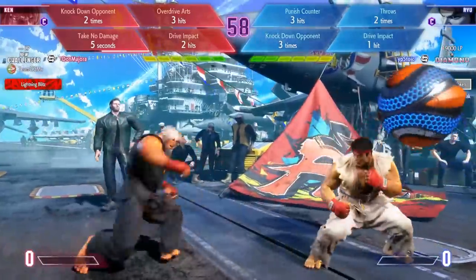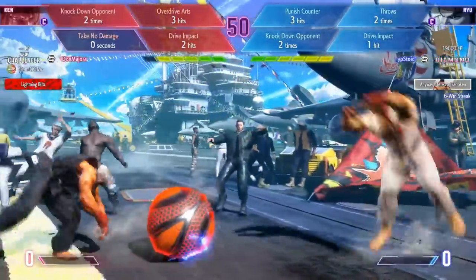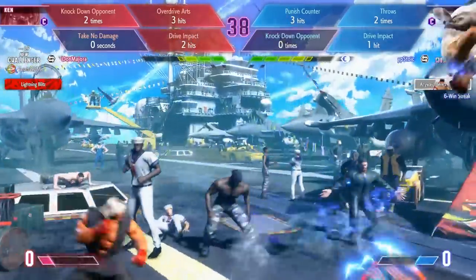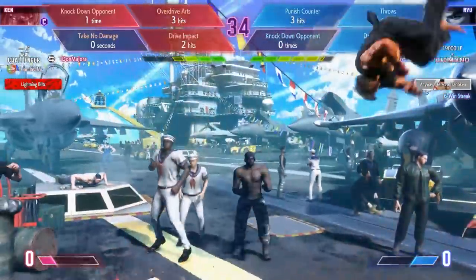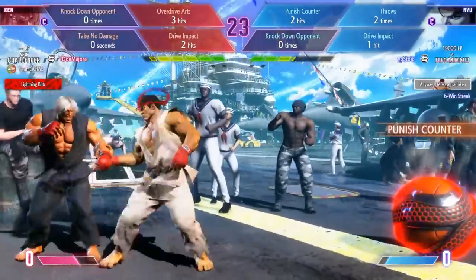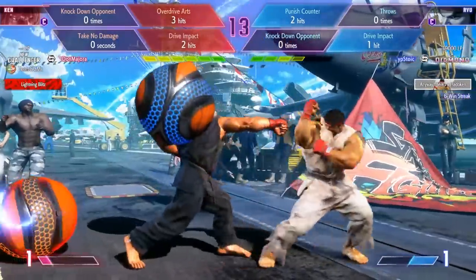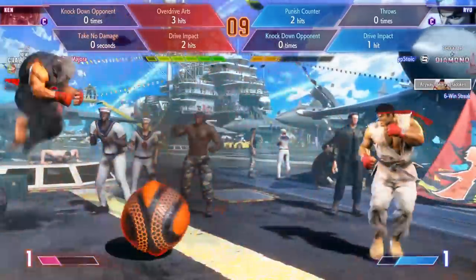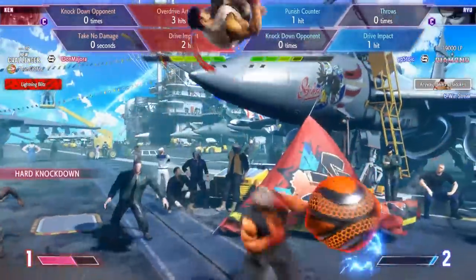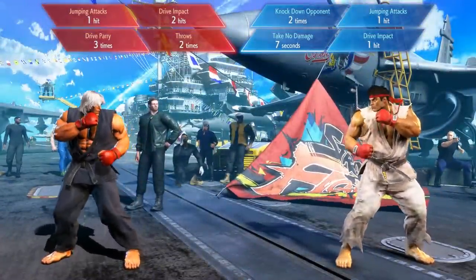Game two. Take no damage for five seconds — if Ken's going to get three points just off that, great. He needs two drive impacts. You feel a lot safer once you have two points. He just walked into a bomb — those explosives are no joke. Ryu has cleared his knockdown conditions, but a bomb in the corner blows him back. Jump attack counts as a knockdown — two points for Ken. Three punish counters is tough. There's a throw, there's another throw — can he land a drive impact and lock up three points? He kicks the bomb at him — smart gameplay. He throws another bomb at him, another throw, but he couldn't find that drive impact. It's a draw at two points apiece. This party game mode is crazy.